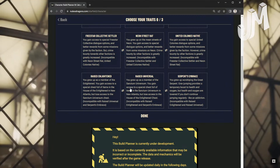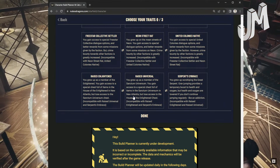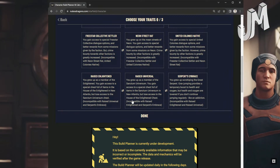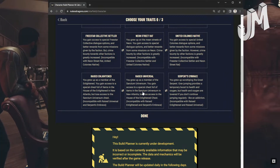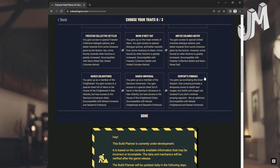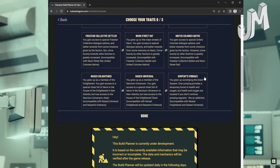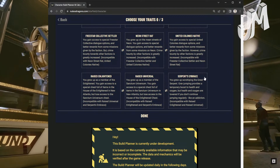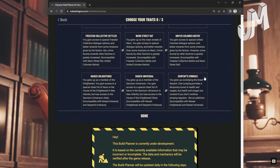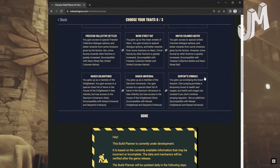For religion traits — Raised Enlightened: You grew up as a member of the Enlightened. You gain access to special chests full of items from the House of the Enlightened in New Atlantis, but lose access to the Sanctum Universum chest. Raised Universal: You grew up as a member of the Sanctum Universum. You gain access to special chests full of items in the Sanctum Universum in New Atlantis, but lose access to the House of the Enlightened chest. These two are both in New Atlantis but you can only pick one.